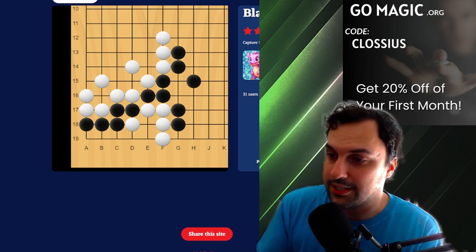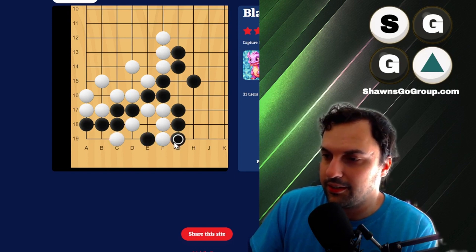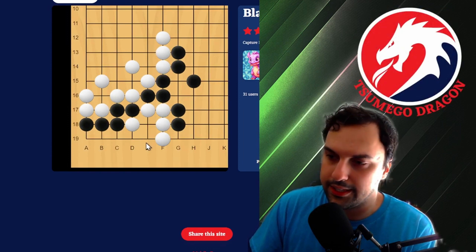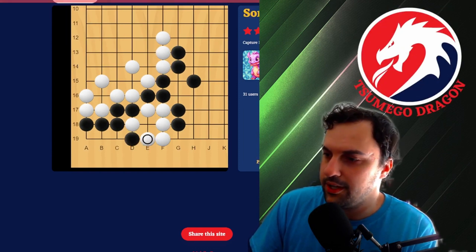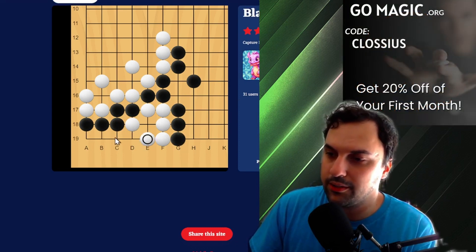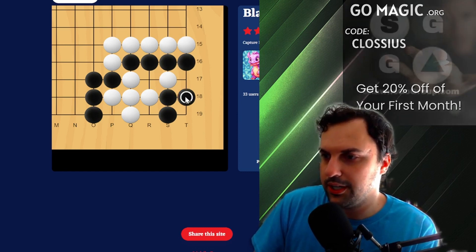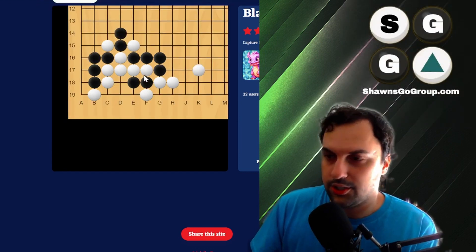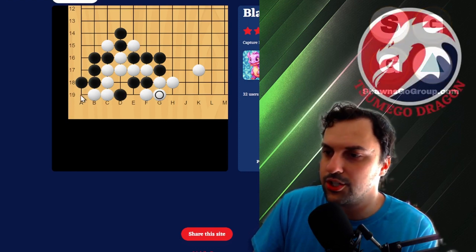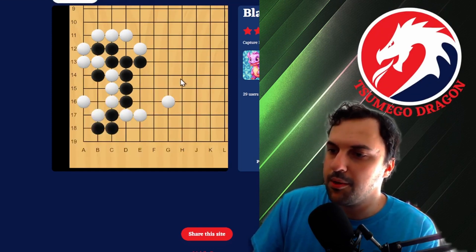Here you can see some capturing races, and I think a lot of people would mess this up. All you have to do is take a liberty here by preventing the eye. But I think a lot of people would maybe try to Atari and then get themselves into a ko, or maybe try to surround on the outside and end up with eye versus no eye, resulting in seki. If you just train yourself to notice these patterns and be able to count the liberties and know exactly where to start taking them, it becomes a lot simpler.